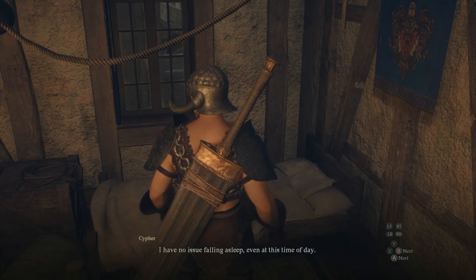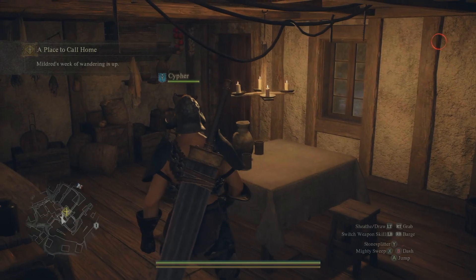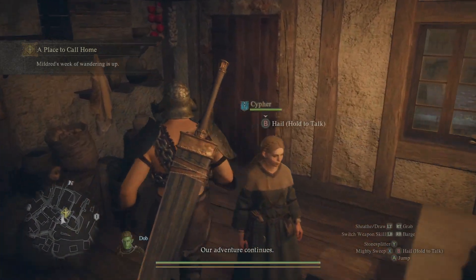Now, what you can do here — you could just go around doing what you normally do, complete your quests, and rest here whenever you come back. Or you can just go straight inside, rest eight times in a row, and then the quest will be instantly completed.